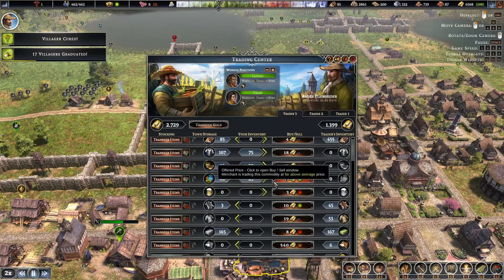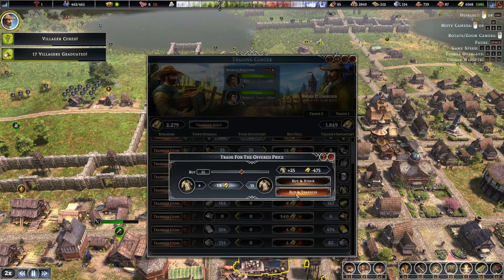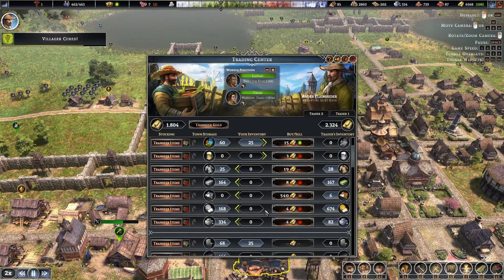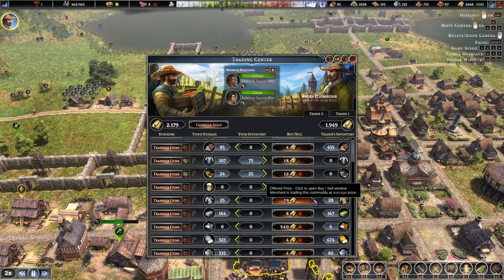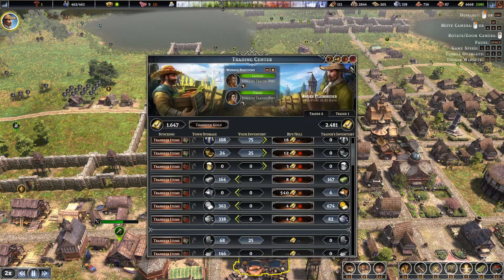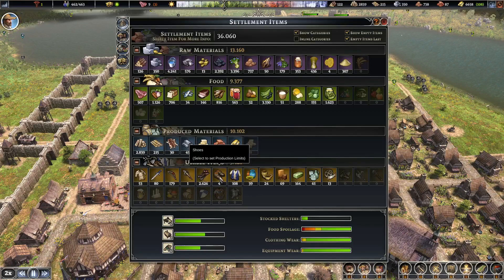Let's see what this guy has to offer — he has hides. Buy and transfer, we need a few of those as well since we have none. Anything else? Maybe some cheap stone — we have plenty so no. We can sell a bit of this and keep the rest. I'd like to buy a few more hides. Now we have some hide coats again, still have two shoes, and now we have 30 hides.